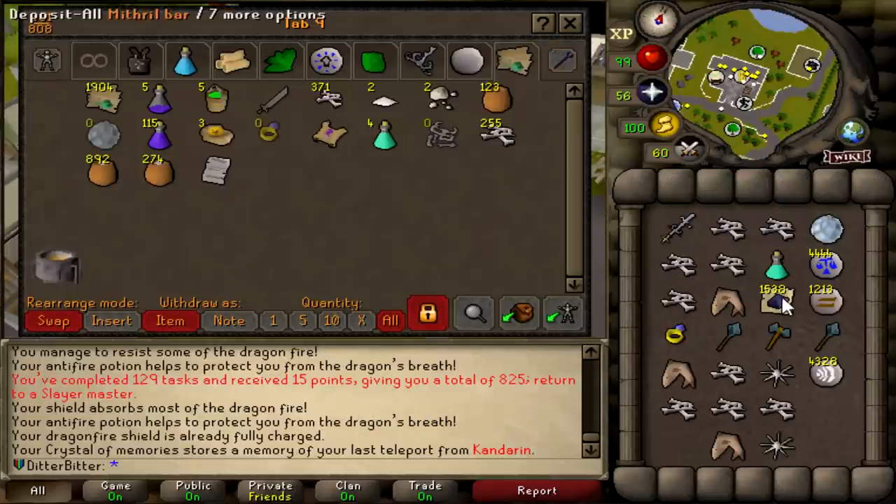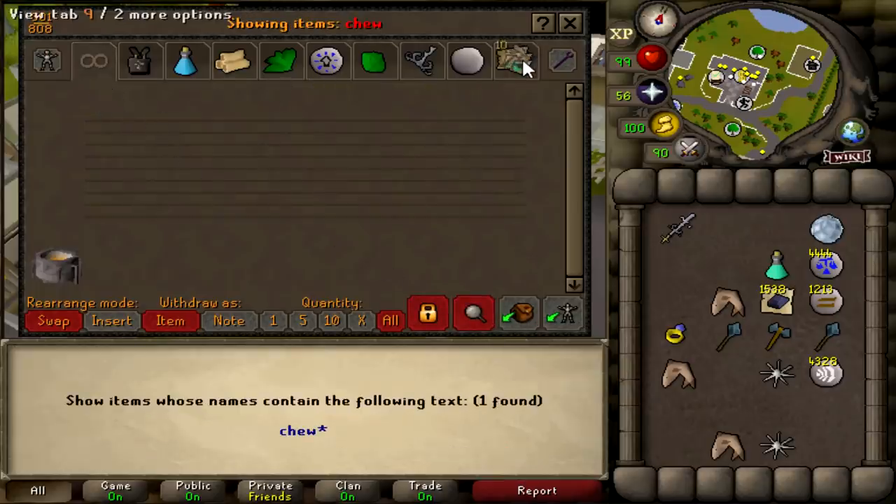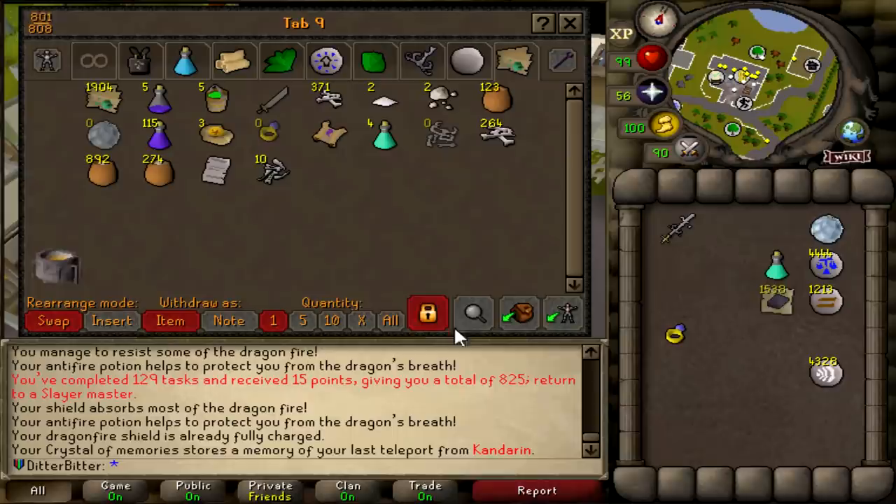That is 95 prayer banked from just Wyverns and Mithril Dragons. 1,538 Mithril Bars. We have a bunch of Wyvern Bone Meal, Dragon Bone Meal, and some more Dragon Bones to use. We got 10 Chewed Bones exactly. The drop rate for the Dragon Full Helm is 1 in 82, so using these 10 Chewed Bones isn't the worst chance at getting it — which is 250 points — and all these Mithril Bars are Smithing XP as well. That was really efficient. I'm going to go use these 10 Chewed Bones now before anything else.